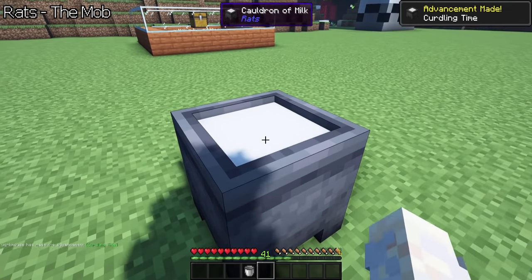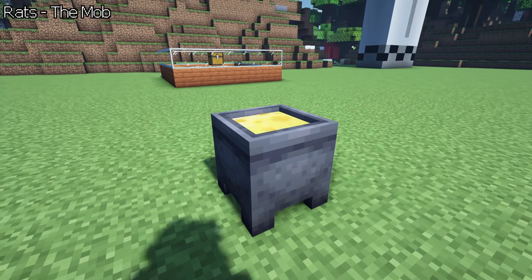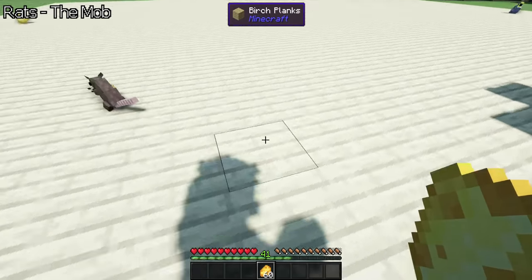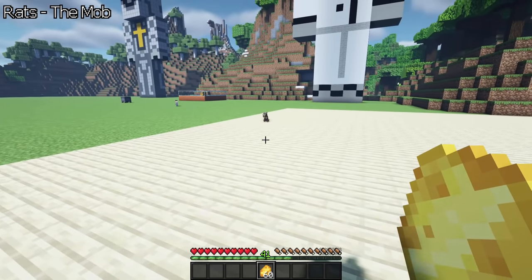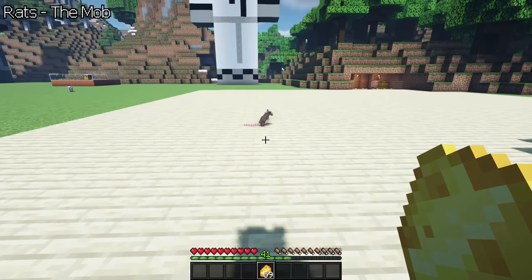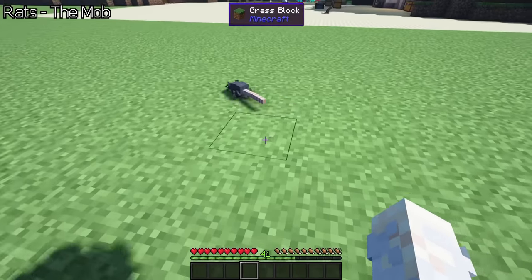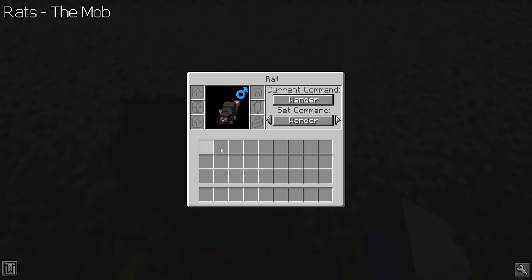Fill a cauldron with milk and it will curdle to cheese, giving you a block of cheese. Chop it up and throw it on the ground so the rat can consume it. The taming process is quite similar to cats, as the rats will fear the player less and less after each consumed cheese. After being tamed, you can access their inventory with a right click. In this GUI you can see its inventory as well as its gender, its equipped items and current order.